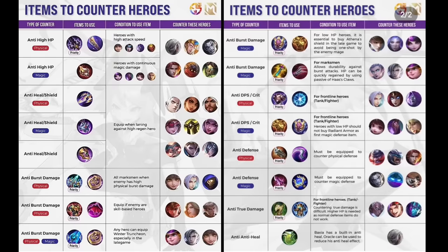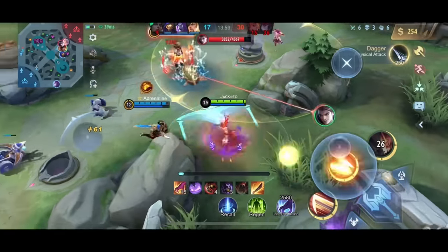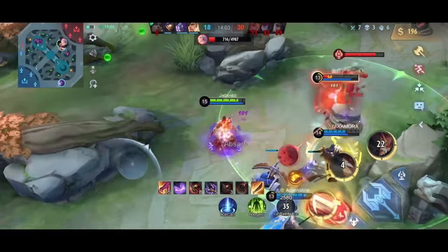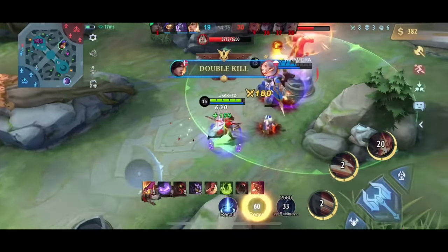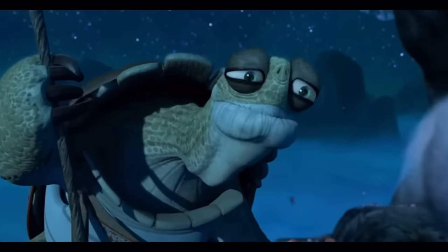You should always build depending on the enemy lineup, even though some junglers have one build that works best — sometimes you want to switch it up. You should never be surprised while jungling; every move is a calculated risk. If something happens that you didn't expect, learn from it but never blame others. You can't control your team in solo queue — you can only control yourself.